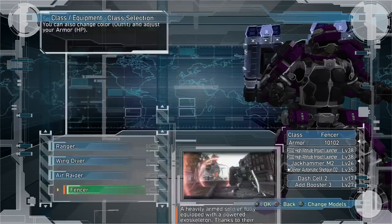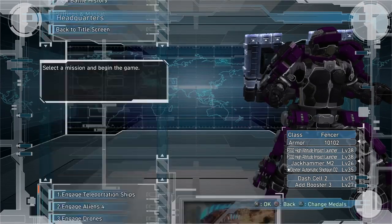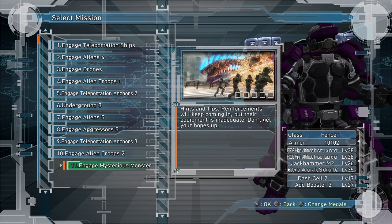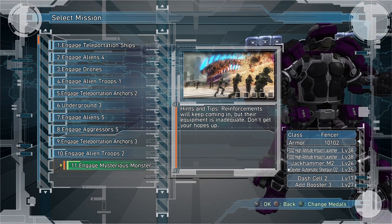Mission 11 is pretty simple, honestly. I'd recommend pointing out the Urginus so everyone fights together — kill one and then move on to the next rather than fighting them all separately. Just burst down one, kill it, then go to the next.